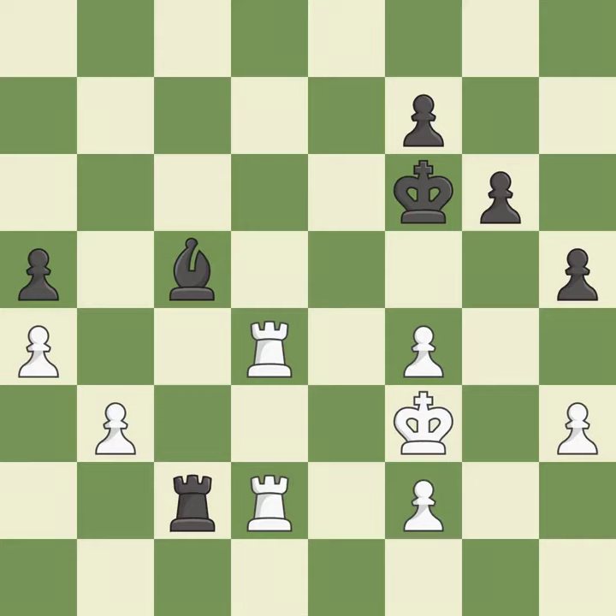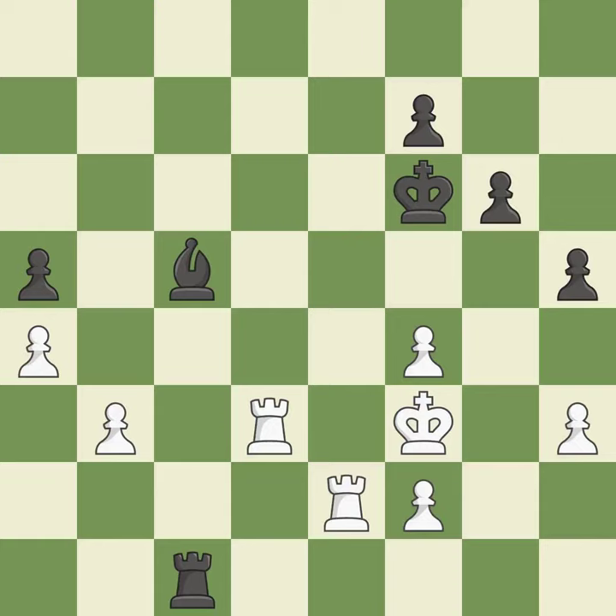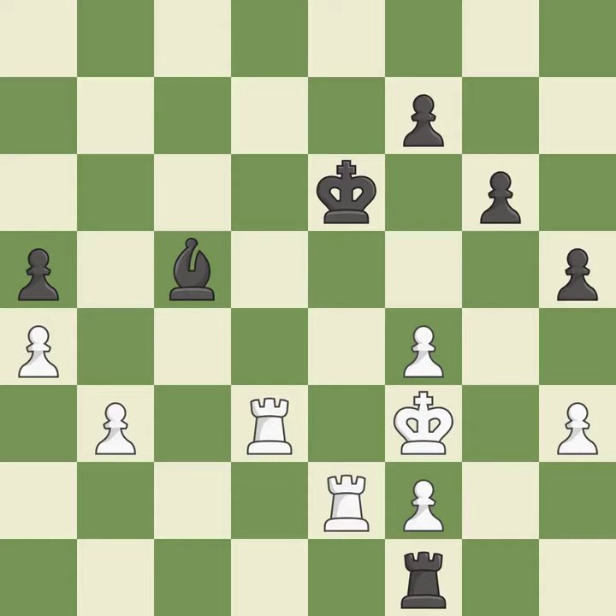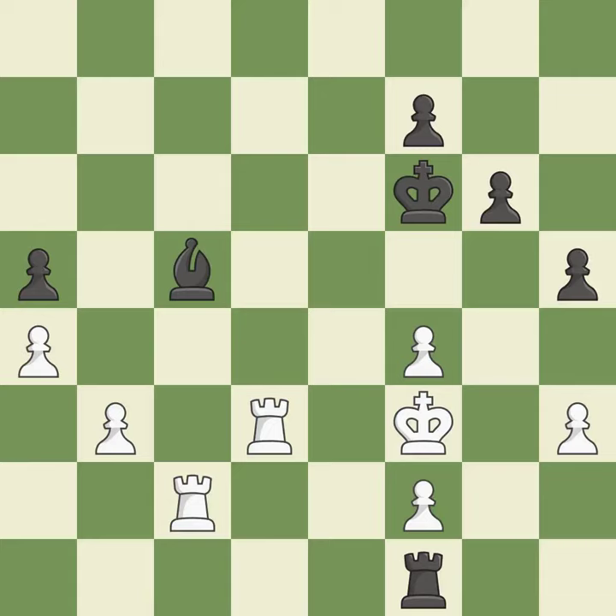An exchange of pieces of equal value is offered. A risk of winning a pawn is posed, and the attacked pawn is defended. Now that the rooks can see one another, they can defend each other. The rook's check is avoided, and an equal exchange of parts is provided. A passed pawn is pushed. Missing a chance to make a pawn-winning threat is incorrect. The bishop is located at an outpost — a safe square within the opponent's domain.